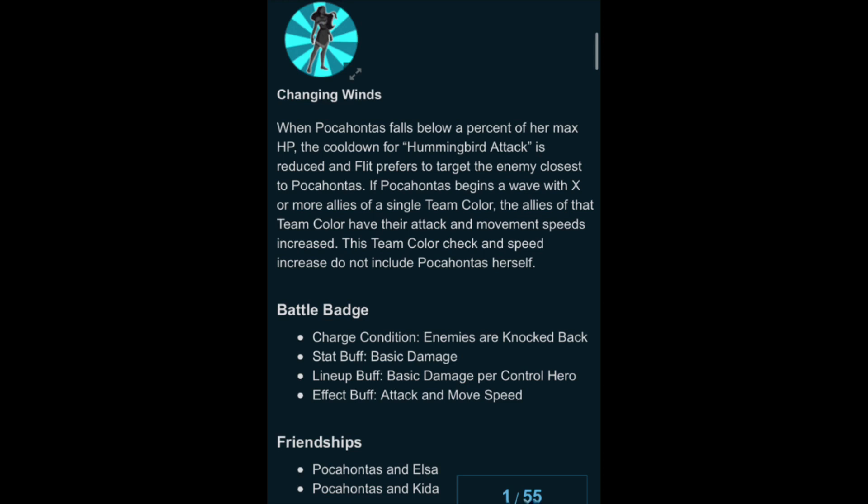Finally, the Changing Winds: when Pocahontas falls below a percent of her max HP, the cooldown for the hummingbird attack is reduced and Flit prefers to target the enemy closest to Pocahontas. If Pocahontas begins a wave with a certain amount or more allies of a single team color, those allies have their attack and movement speeds increased. That confirms that if three out of five of them are red, the team color is red. The team color check and speed increase do not include Pocahontas herself. There's also a yellow battle badge, but I don't really know what it does, so I'm not going to talk about it.